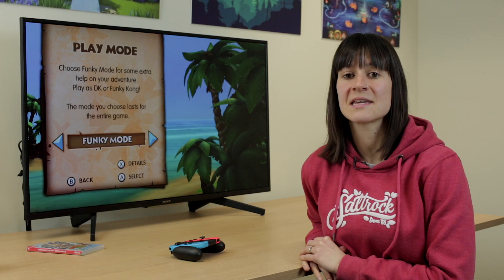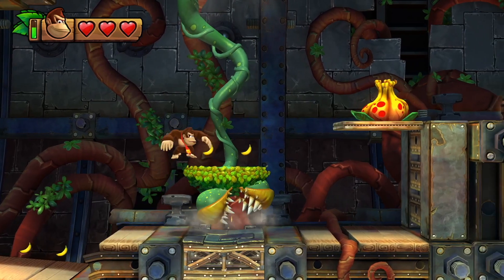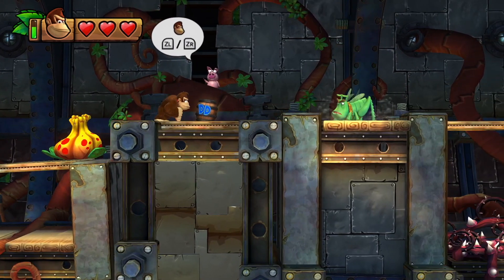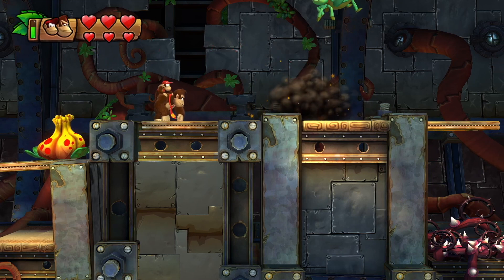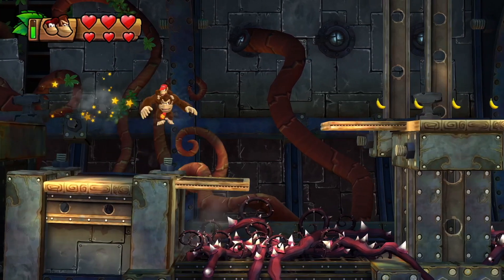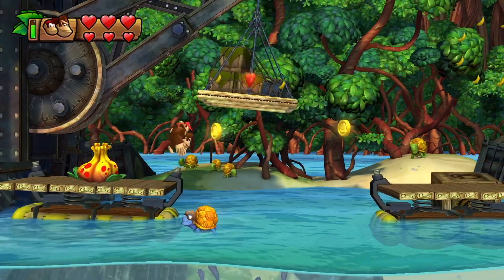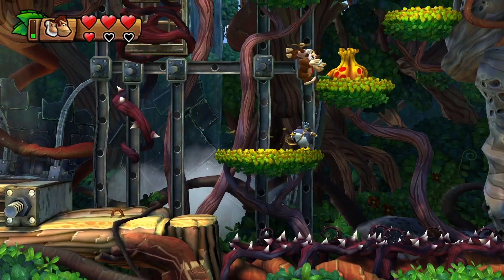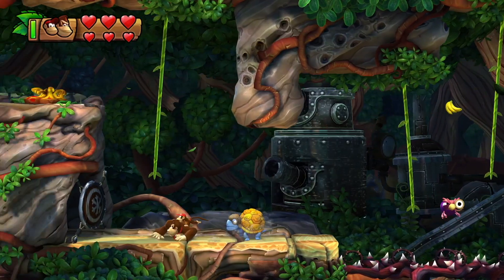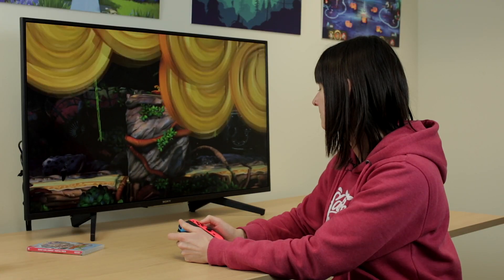If you choose to play in Funky Mode you get a choice between playing as Funky Kong or Donkey Kong. If you choose to play as Donkey Kong in Funky Mode you'll start off with an additional heart, so you'll have a total of three. If you then find a companion in a barrel you'll get an additional three, giving you a total of six. You'll also be able to use a companion's special ability. The hearts in the top left-hand corner of the screen are your lives, and the smaller hearts are your companion's lives. If your companion loses all their lives they will disappear. Donkey Kong takes the same amount of damage and controls the same as he does in Original Mode.